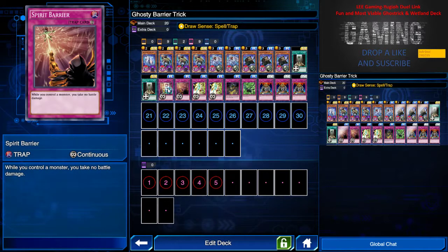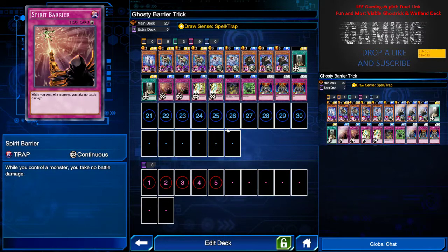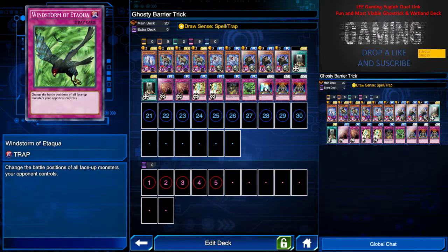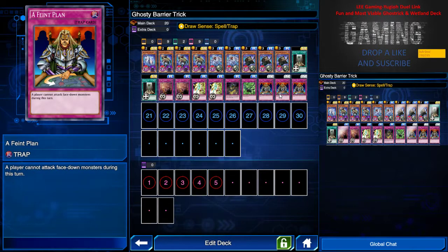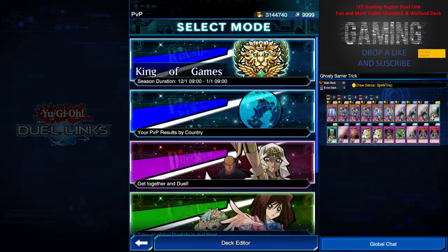I partner Spread Bearer with Extra Bearer — that's why it's called a Ghosty Bearer Trick. Spread Bearer means when you control a monster you take no battle damage. Extra Bearer means if your opponent's monster attacks a monster you control, you can make it a direct attack instead, so if you have a front row and both back cards, they can't deal damage unless they destroy your monster or trap. Windstorm and A Feint Plan are also included for stalling and defensive purposes.